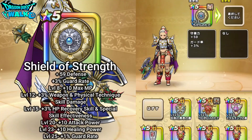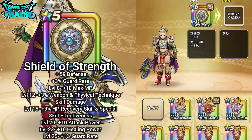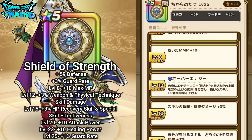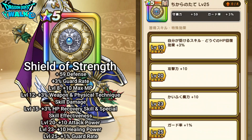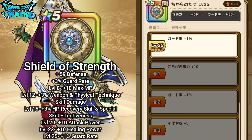Besides that, we're going to have the Shield of Strength. It's going to have plus 59 to your defense and plus 3% to your guard rate. In terms of the actual basic stats, at level 8 you get plus 10 to your max MP. At level 12, plus 3% to weapon and physical technique skill damage. At level 15, plus 3% HP recovery skill and special skill effectiveness, just to this particular character. At level 20, plus 10 to attack power. Level 23, plus 10 to healing power. And level 25, plus 1% to your guard rate.